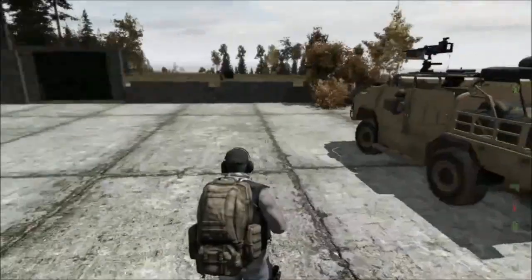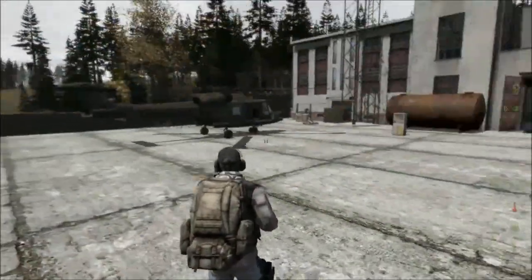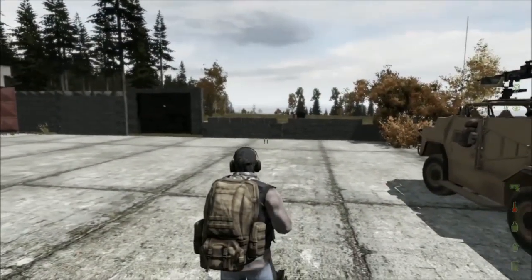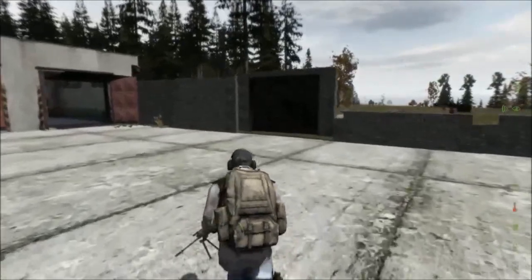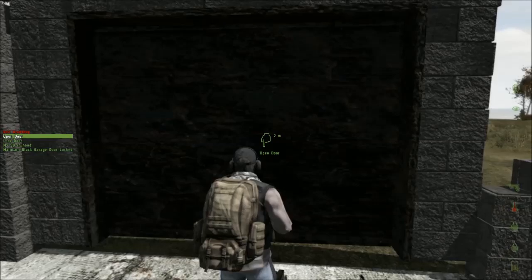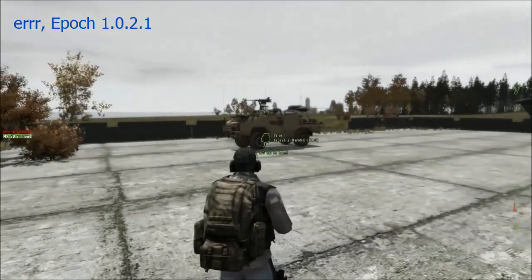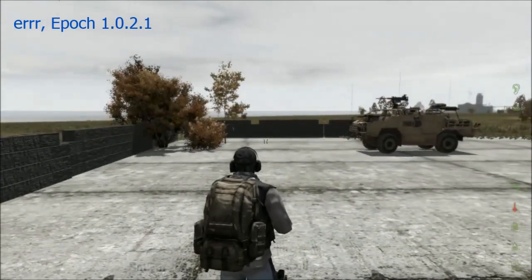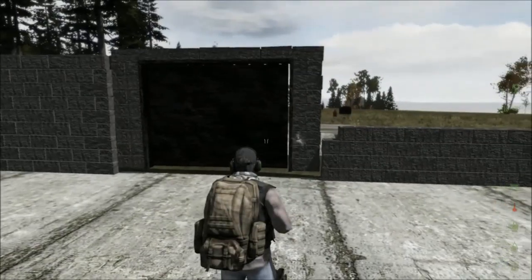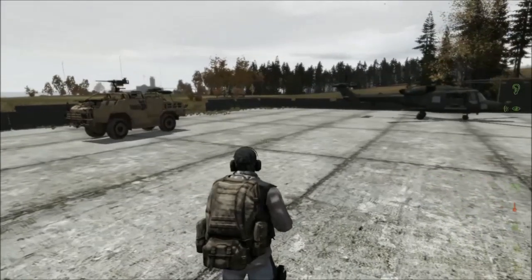Hey guys, it's Cal from Dirty Weasel Media. Today we're going to be going over a little bit of base building. You can see the custom admin base that I use for my upcoming filming. With the new Epoch 1.2.1 building system, they include cinder blocks and opening garage doors. These things are pretty indestructible, and you can lock them, so it's a big benefit.